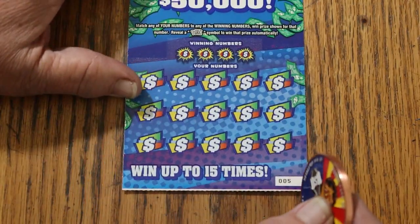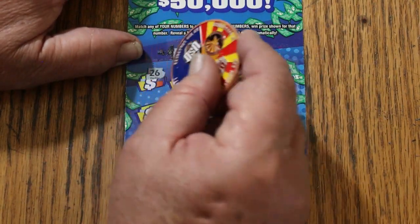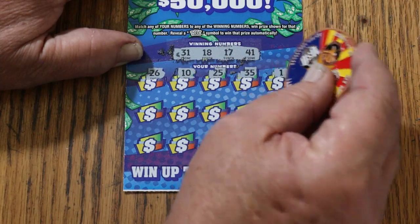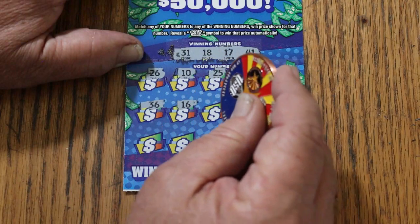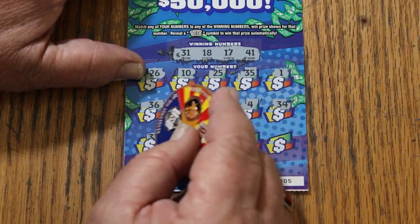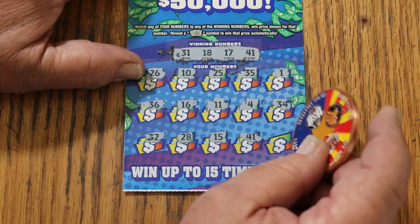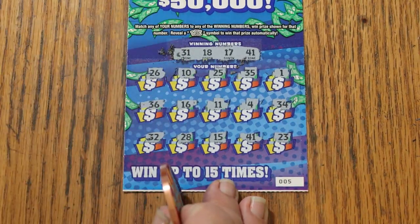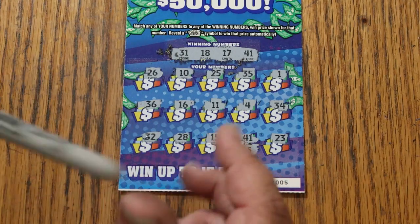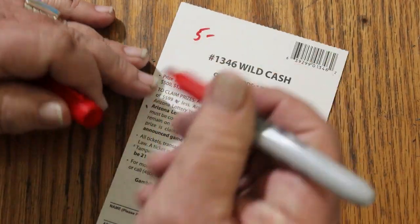Ticket number 5. Numbers are 31, 18, 17, and 41. Scratching through: 26, 10, 25, 35, number 1, 36, 16, 11, 4, 34, 32, Random's number, 28, my number 15, 41 — and we have a hit! 23. What do we got for us on 41? Another 5. The wins are coming consistently with the odds — about 1 out of 3. Not too shabby.